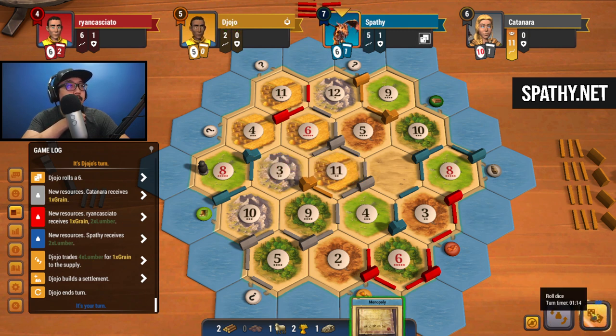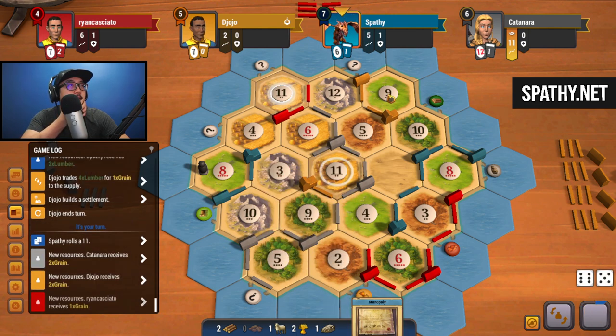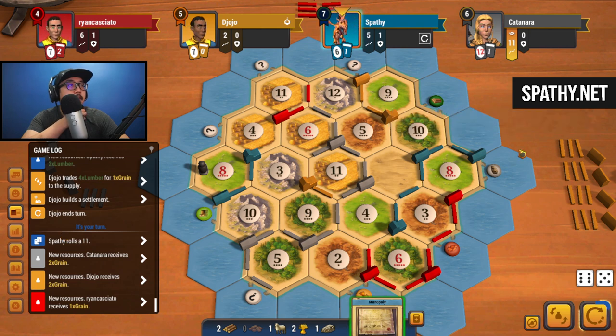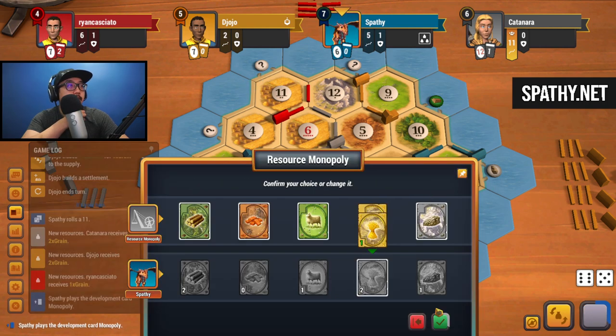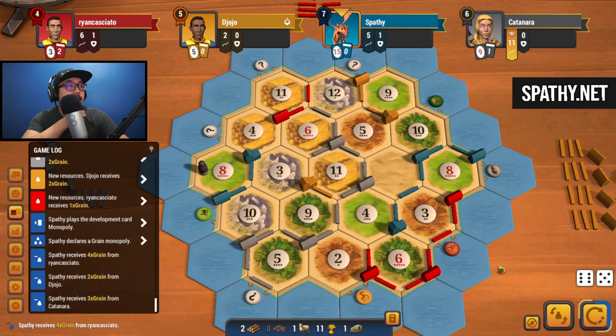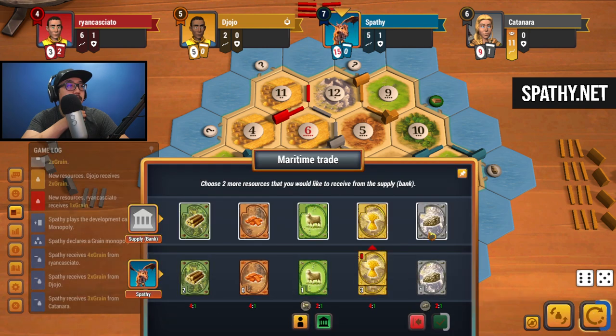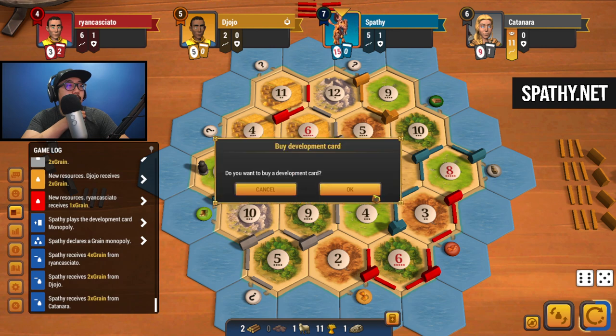Let's roll - eleven. Some wheat going out for eleven, a lot of wheat. I could hurt all of them - we mostly want to hurt gray. Taking away their wheat might really hurt them, so I might just use mono in this spot. Give me all the wheat. Then we could do two of these, but then we won't be ahead by a dev. A dev is more important right now, so let's do that.